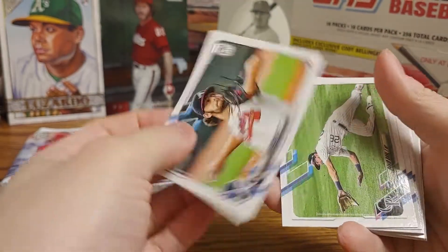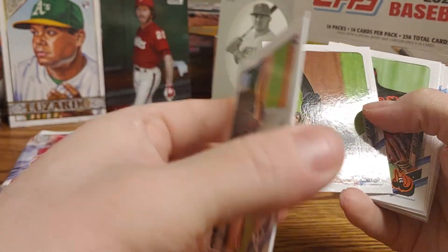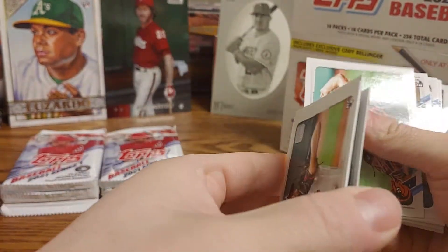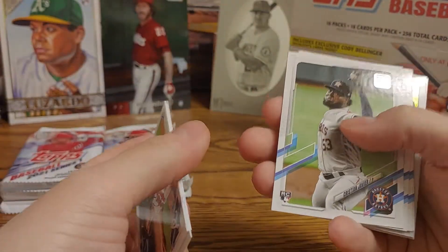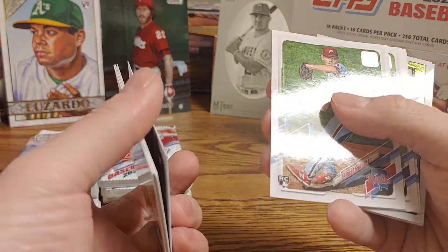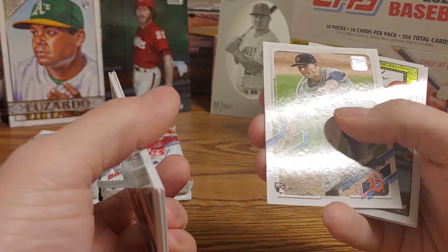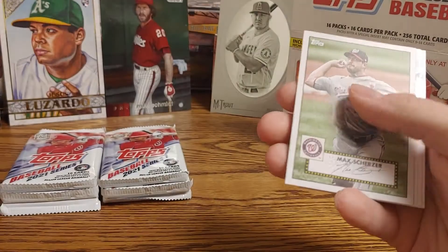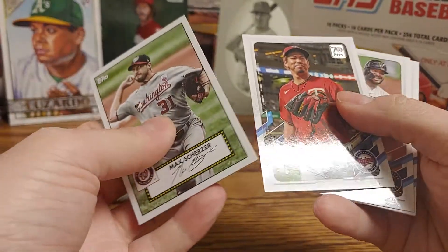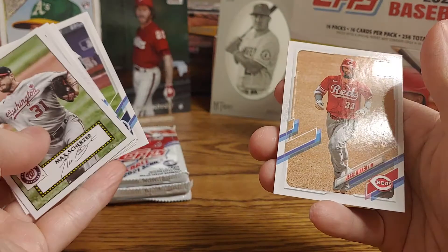So we got an Ian Anderson rookie card, David Dahl, and Odalis Perez, Wade LeBlanc. We got some rookies coming up — a Christian Javier, Spencer Howard, Albert Abreu, Tarik Skubal, a Mookie Betts Topps Chrome, a Bellinger special insert, a 52 Max Scherzer, Kenta Maeda, Omar Narvaez, Orlando Arcia, Evan White rookie card, and Jesse Winker.